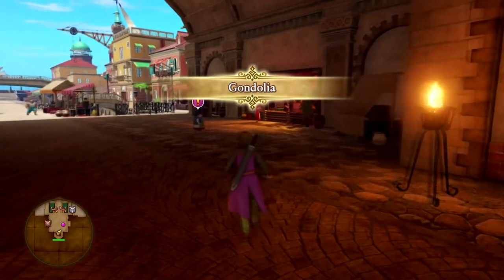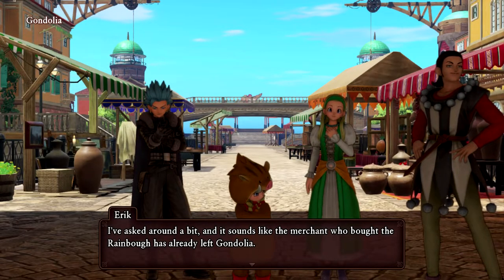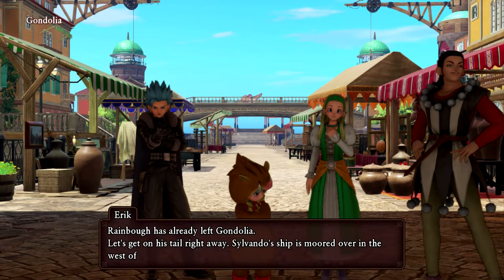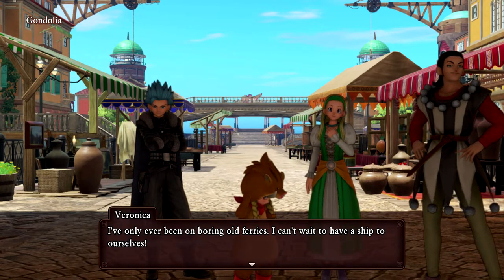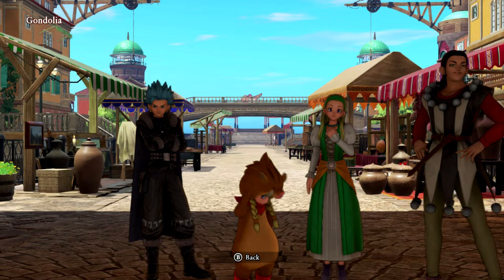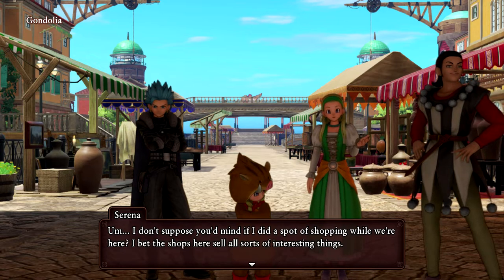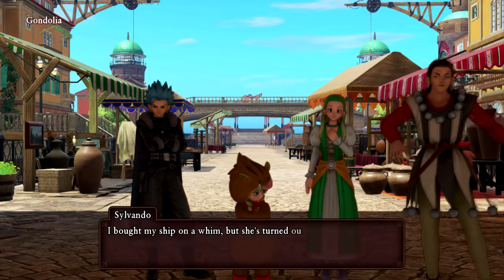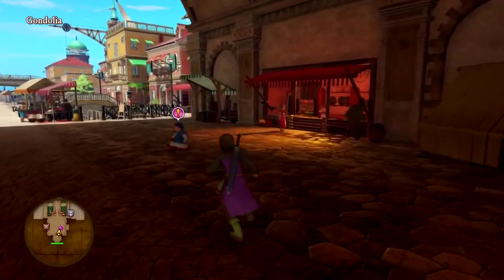There's sure to be lots of good stuff to buy. Are my party still here? Let's see — the rainbow has already left Gondolia. Damn. Oh, why is she all sad? She must be really rich. This place couldn't be more different from Arboria. Oh, she wants to go shopping. All right, cool.